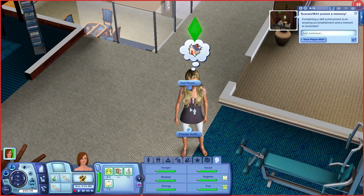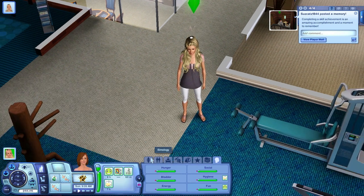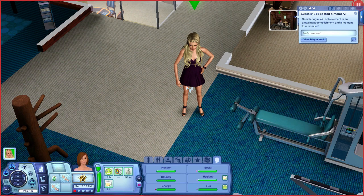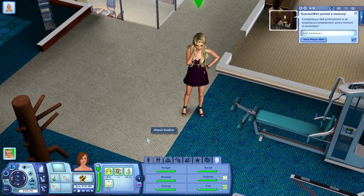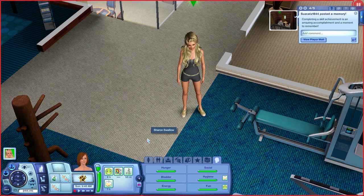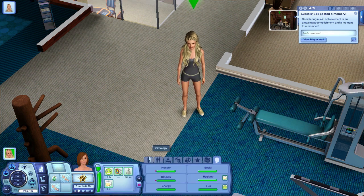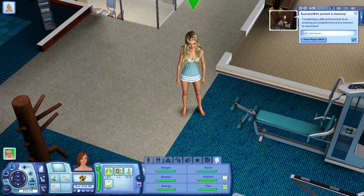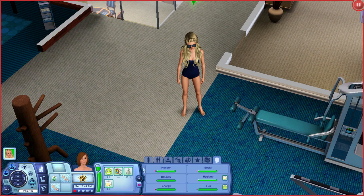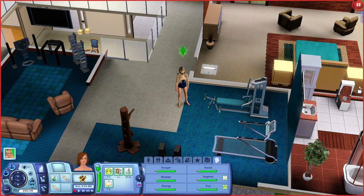This is her everyday look. I'll go ahead and have her change into her formal wear — very cute. And her athletic wear for working out. Here's her little sleepwear — very cute. Let's look at her swimwear — cute little sunglasses and stuff. The hair I put her in is custom content that I had gotten from the Sims Resource.